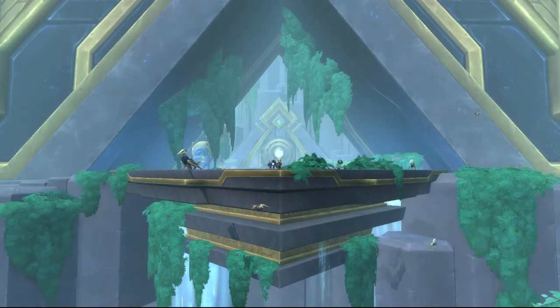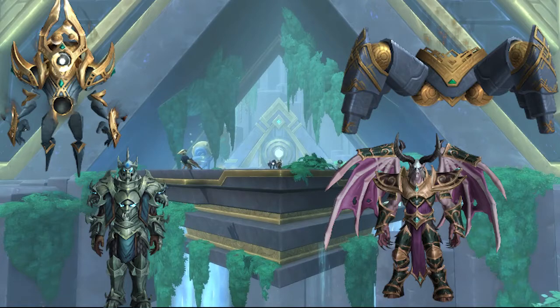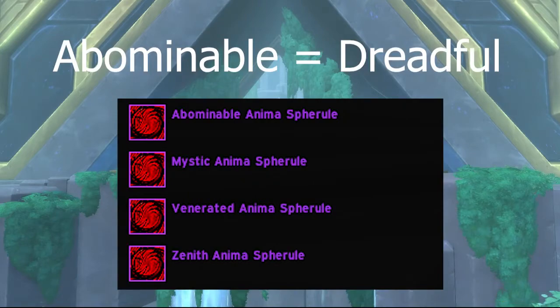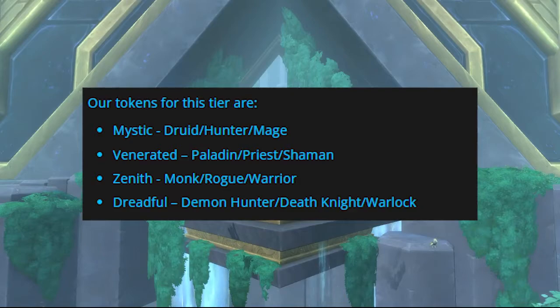In the raid there are five tier bosses, and each drops a different token: L'Huvium drops the hand token, Halandris drops the leg token, Anduin drops the head token, Lords of Dread drops the shoulder token, and Rigolon drops the chest token. There are four token types, each covering three classes — similar to the weapon tokens from Castle Nathria. The Mystic token covers Druid, Hunter, and Mage. The Venerated token covers Paladin, Priest, and Shaman. The Zenith token covers Monk, Rogue, and Warrior. The Dreadful token covers Demon Hunter, Death Knight, and Warlock.